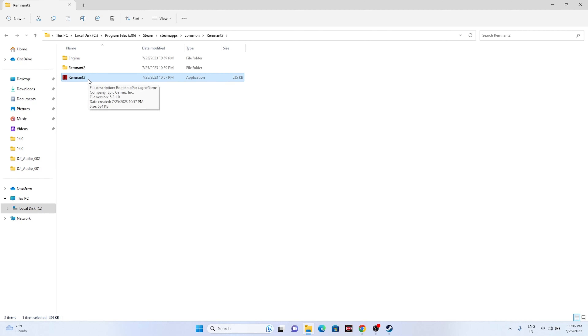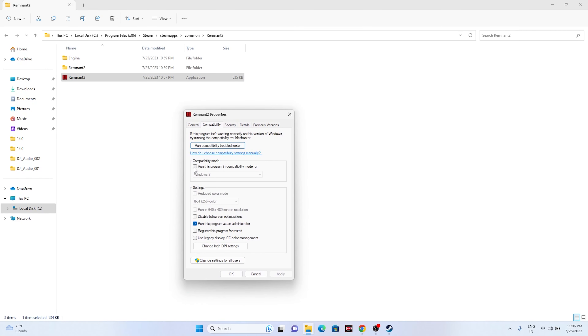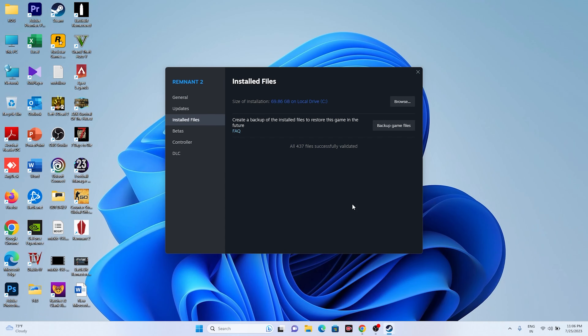If that's not working, try running the game in compatibility mode. Right-click the game, go to Show More Options, Properties, then Compatibility. Check Run this program in compatibility mode and set it to either Windows 7 or Windows 8. Click Apply and OK, then check whether the issue is resolved.